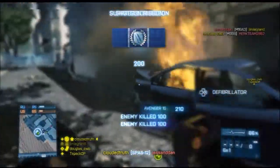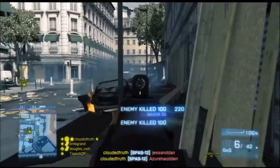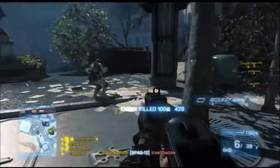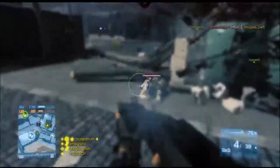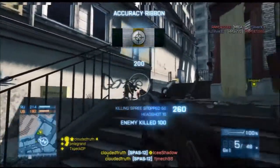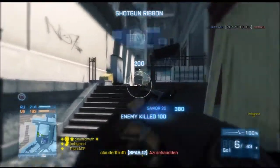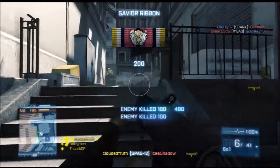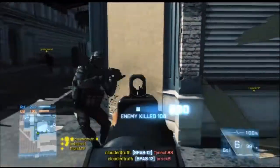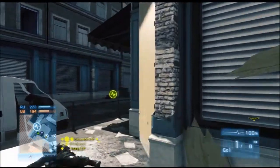A lot of guys have been wondering: what is better, the SPAS-12 or the 870? What's the biggest difference between the two? There are really only two main differences. One is a plus for the SPAS, one is a plus for the 870. The SPAS-12 will shoot slightly faster than the 870 — I believe it's 20 rounds per minute faster — which is not a huge difference if you're using Slug Rounds, but it is if you're using Buckshot or Flechette. The only other difference also has to do with Buckshot and Flechette: the 870 fires one more pellet, 12 pellets, while the SPAS-12 fires 11. Keep this in mind when choosing your shotgun if you prefer Buckshot or Flechette. However, if you are going to use Slug Rounds, that really doesn't matter — I'd actually encourage you to use the SPAS over the 870 just for that extra fire rate, but do not spam it in close quarters.